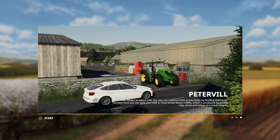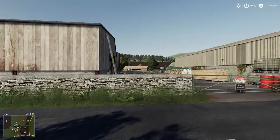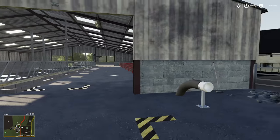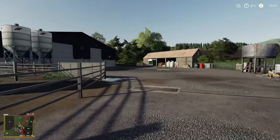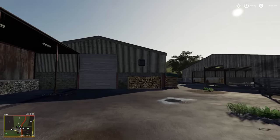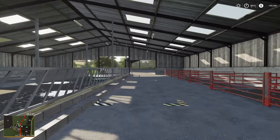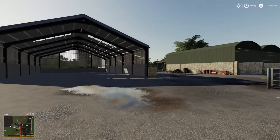Here we are on Peterville Farm. I chose Peterville for a couple of reasons, but one of the main ones is that every animal is built into the farm and each has their own area — cows, chickens, pigs, sheep, and horses all have their own areas. There's also a great riding area. This is an amazing, well put-together farm. I love Peterville — we did quite a few episodes on it.